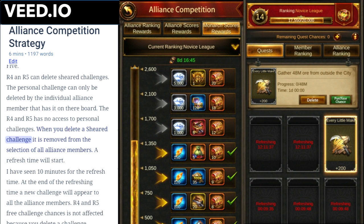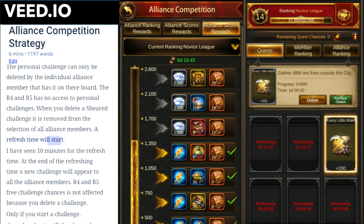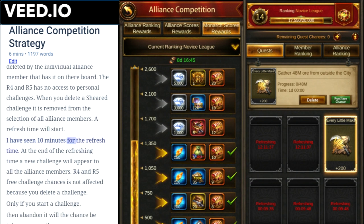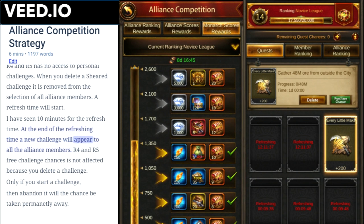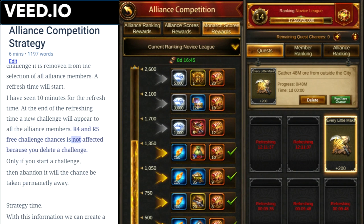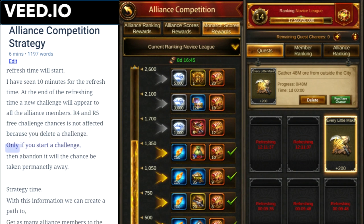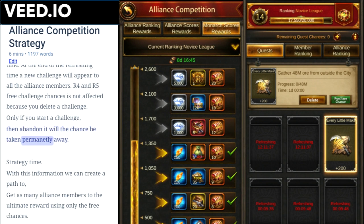When you delete a shared challenge it is removed from the selection of all alliance members, and a refresh timer will start. I have seen 10 minutes for the refresh time, at the end of which a new challenge will appear to all alliance members. R4 and R5 free challenge chances are not affected when you delete a challenge — only if you start a challenge and then abandon it will the chance be permanently taken away.